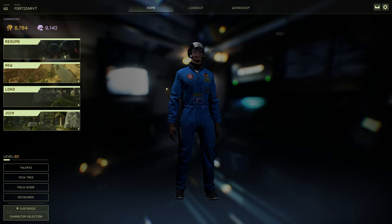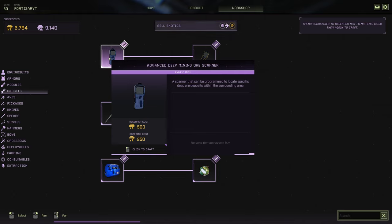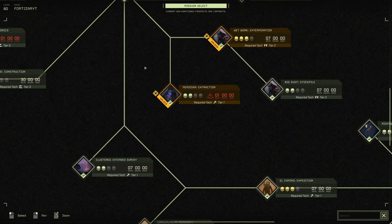I can just let them run, not worry about them, and go collect the ore at the end of the day. The first item you'll need is located on the workshop — this is the Advanced Deep Mining Ore Scanner. This will locate deep ore deposits within Icarus. If you do not see the scanning module available on the workshop, it's because you need to do the mission Meridian Extraction to unlock it.